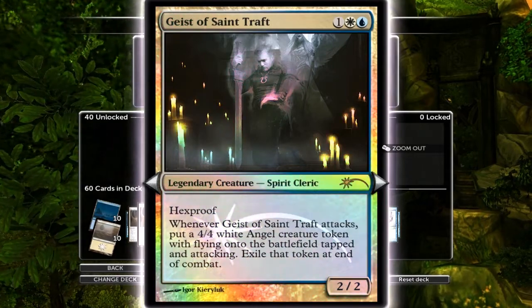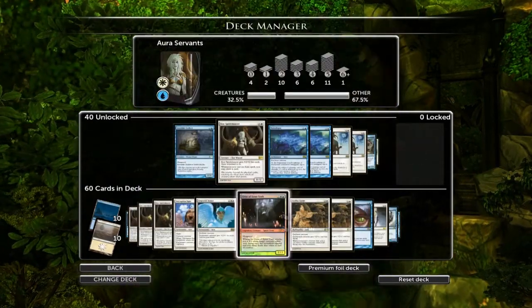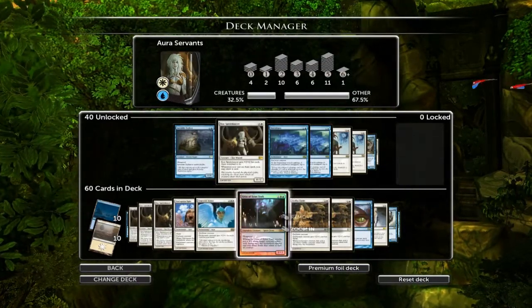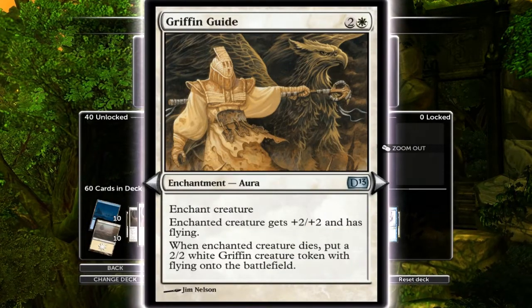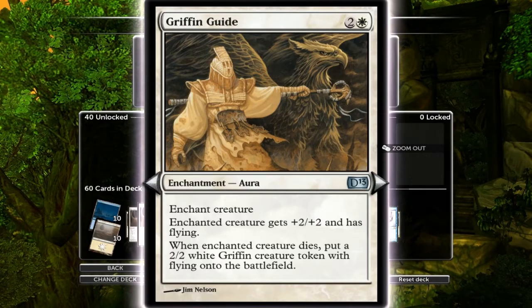The Geist of Saint Traft is hexproof, three cost, and when he attacks you put a 4/4 Angel token that attacks and then exiles. A couple of enhancements on him - indestructibility is pretty cool because then they can't kill him and he can just swing in with the Angel every turn. Another cheap option is the Gryphon Guide - I run both of these because it's three mana, and you get plus two, plus two with flying, and when the creature dies you also get a 2/2 Gryphon on the battlefield. Pretty nifty.